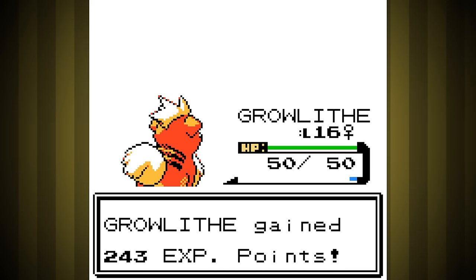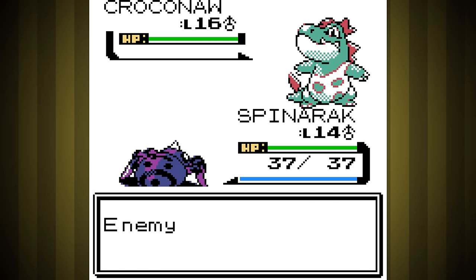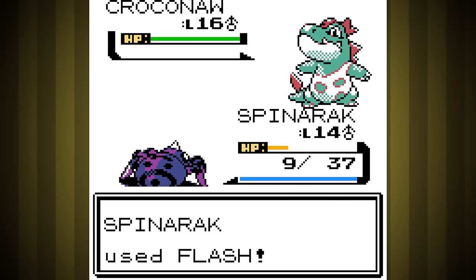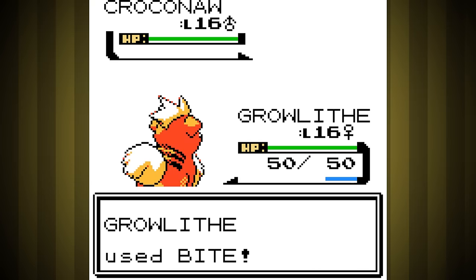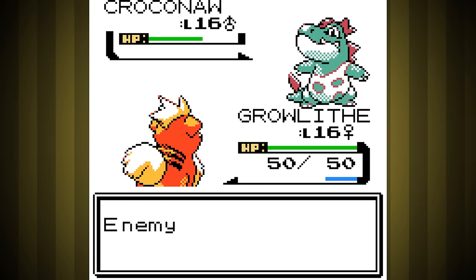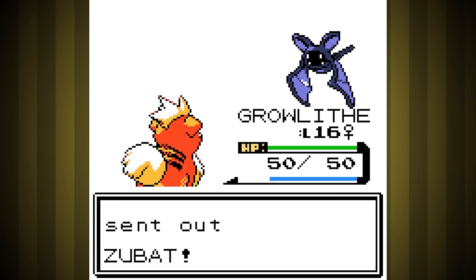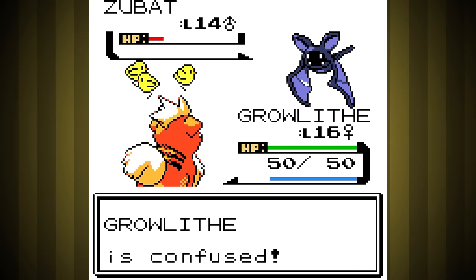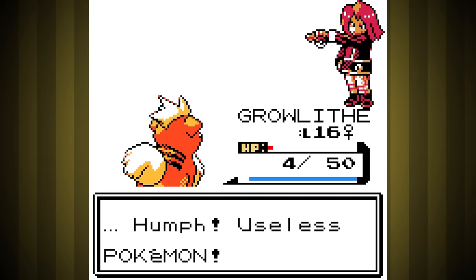The rival fight after the Bug Gym actually took quite a few tries. Croconaw can absolutely demolish us, so I had to send in Spinarak to use Flash a bunch. It took a few tries before this actually worked, but eventually we got him to just start missing with Water Gun long enough for Growlithe to knock him out. Karma came back to bite us though as Zubat confused us, and we just kept hitting ourselves in confusion. I thought we were gonna lose when we ended up surviving with just four health, shaking off the confusion, and landing the final hit.